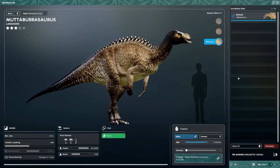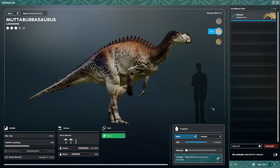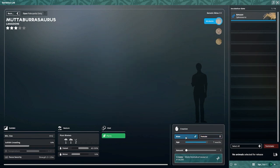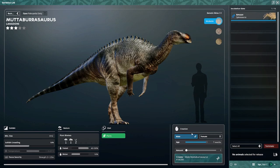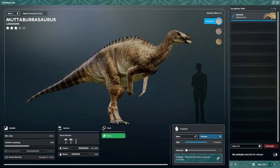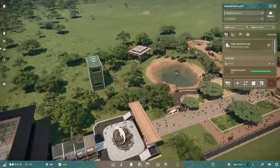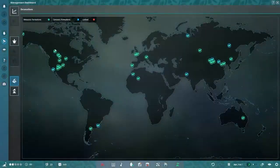For Muttaburrasaurus we have Billabong, then Opal — also sexually dimorphic — and then Mukai. This one probably has the most significant difference between male and female, where it's almost like a completely different color palette between the two.